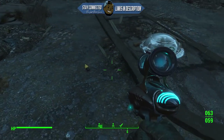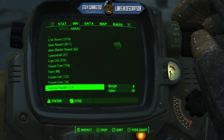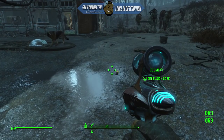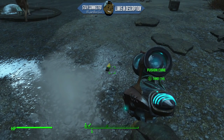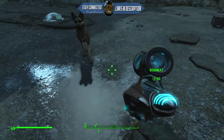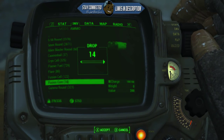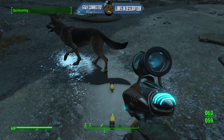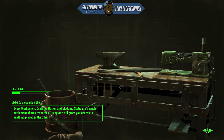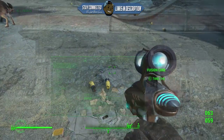Now that you're done, get Dogmeat and have him duplicate that stack of fusion cores. To do the glitch, command Dogmeat to pick up the fusion cores and you pick them up as well. Do the stack duplication glitch as many times as you need — I did post a video yesterday on how to do it, and it's still confirmed working. Duplicate it, drop the same stack, quick save, then quit out. When you come back, there will be a duplicated stack of that 14 or however many you left on the ground.